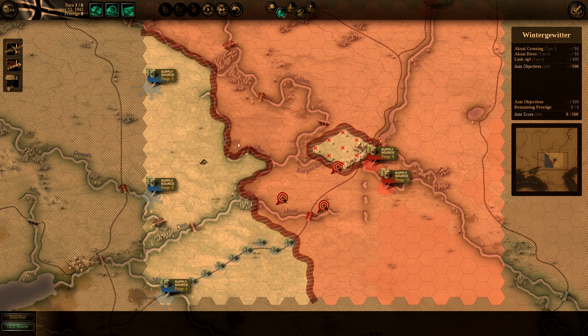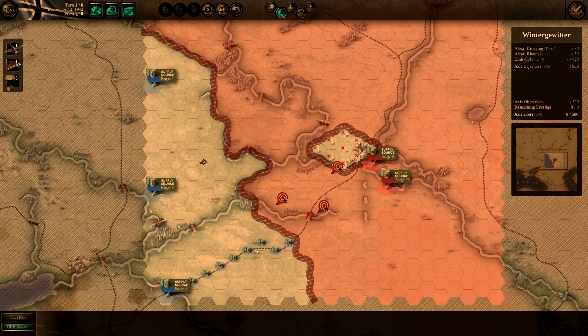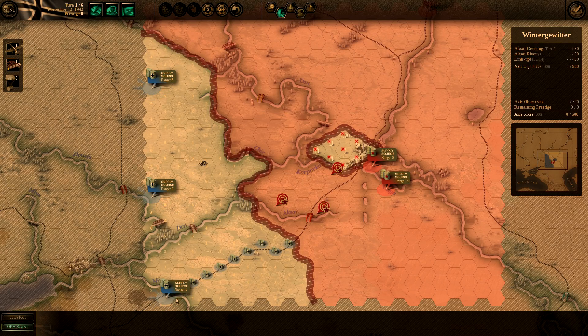The way this game mostly works is due to supply — the biggest thing is you have to watch your supplies and you want to cut out the enemy's supplies. The Russians here have three supply depots. This one is not on the road, this one's also not on the road, and this one is on the road. We have one right here not on the road. What this road means is you get a range of force supply as determined by each supply source.